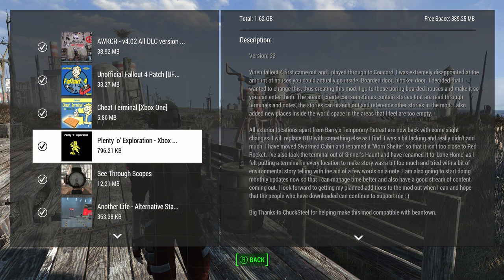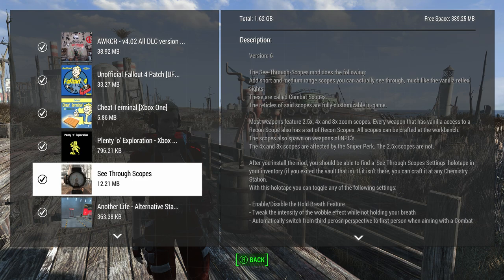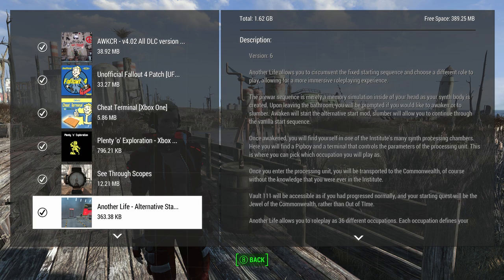There's Plenty of Exploration — this mod adds a bunch of interiors you can go into. I haven't gone to enough interiors since I downloaded it to cover it properly. See-Through Scopes is just a requirement for certain mods and it's just better than the game's base scopes, so I just leave that on. Another Life is an alternate start mod — it just gets the game going faster every time I start a new character. If you've beaten the game before I recommend this one, even though it does cause some issues completing the game.